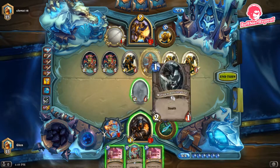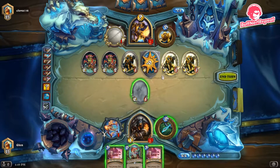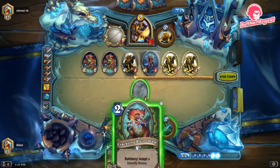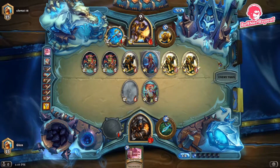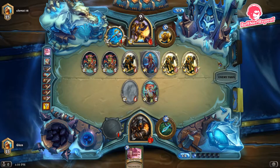We have to plan this turn wisely. Attacking with that minion isn't worth it — it'll just die. So we attack with the weapon instead and leave the Razormaw out. We're taking a chance that he doesn't kill it. If he doesn't kill it, we have lethal; if he does, we can top-deck a low-cost beast and still win. We can also win if he doesn't taunt up, by attacking with our stealthed buffed minion.